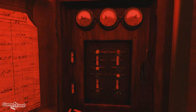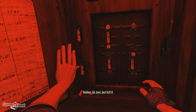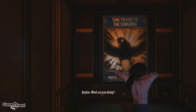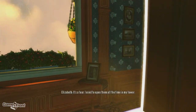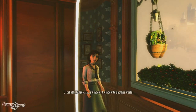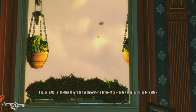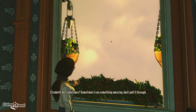Rip this thing out, press a bunch of buttons, just kill it. Elizabeth, what are you doing? What is that? It's a tear. I used to open them all the time in my tower. What is a tear? It's like a window — a window to another world. Most of the time it's dull, dishwater stuff — a different colored towel or tea instead of coffee.